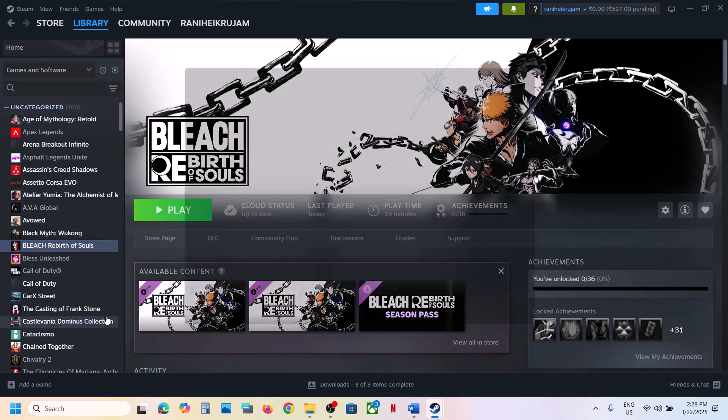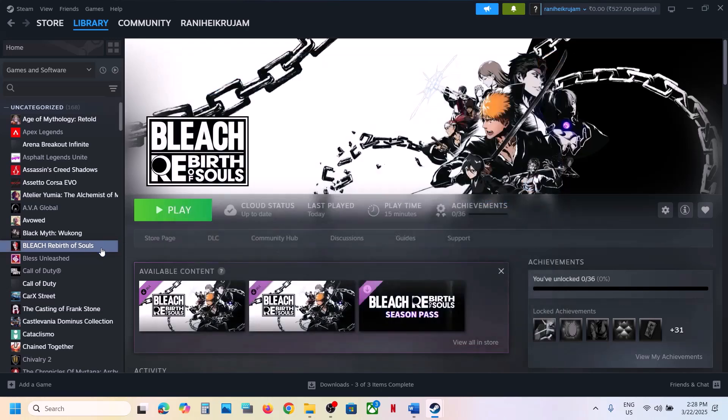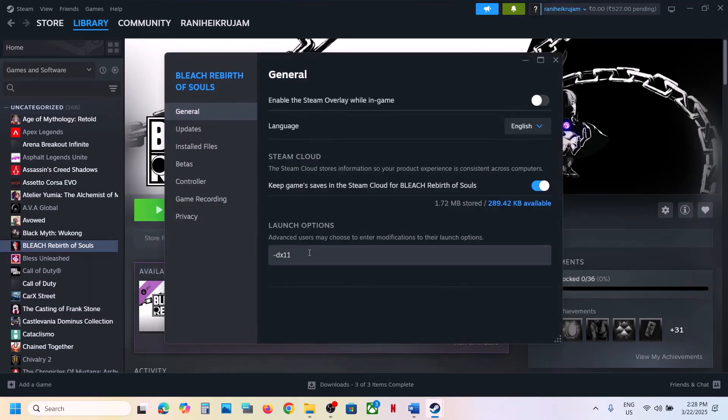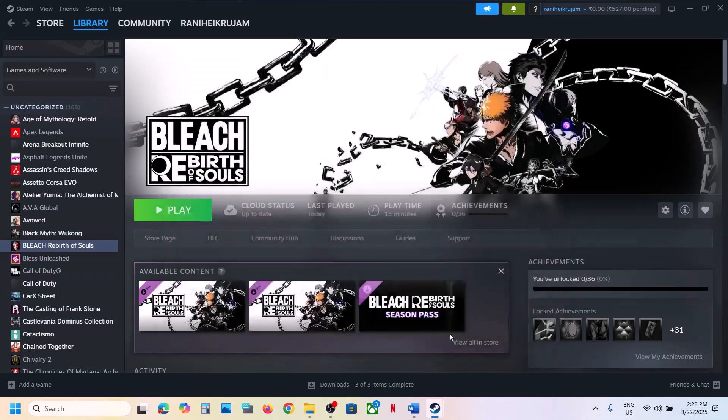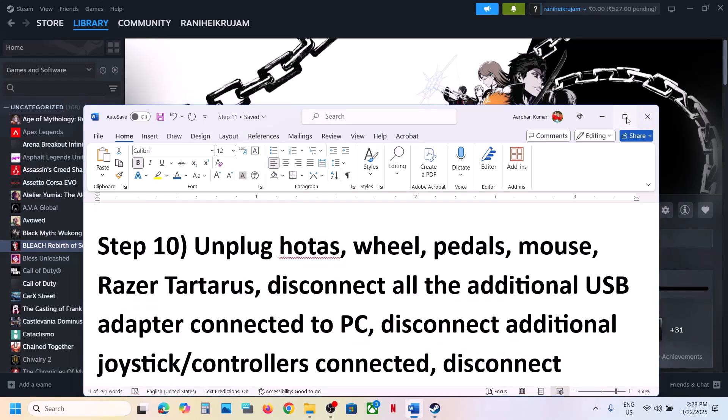The next step is to try DX11 or DX12 in the launch options. Right-click the game, select Properties, and in the Launch Options type '-dx11'. Launch the game and check. If that doesn't work, go back to Properties and type '-dx12', launch and check. Still not working? Remove the launch option and follow the next step.